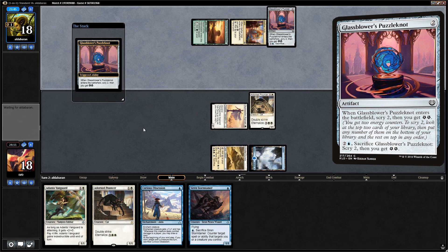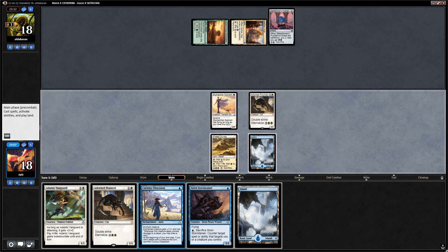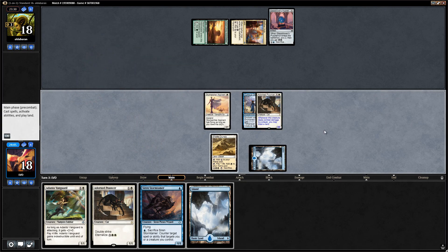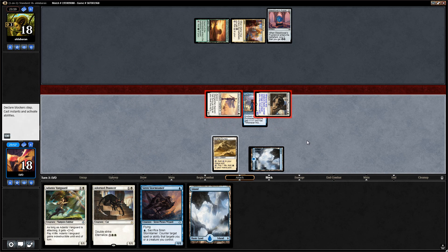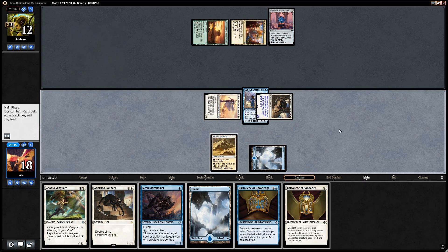That does leave the door open for Curious Obsession on the pouncer. An island is good here as well. Let's start by attacking — draw two and deal six damage as well. Not bad. I think we'll play either another pouncer or the vanguard.